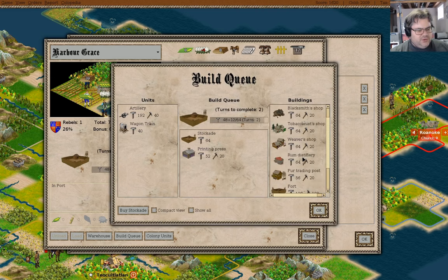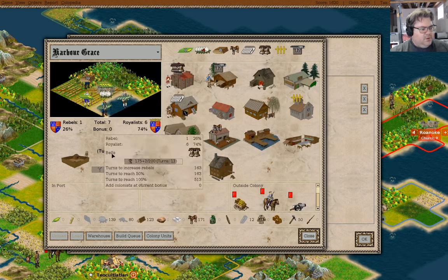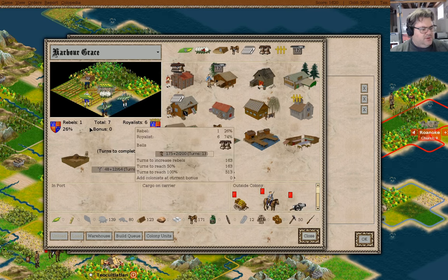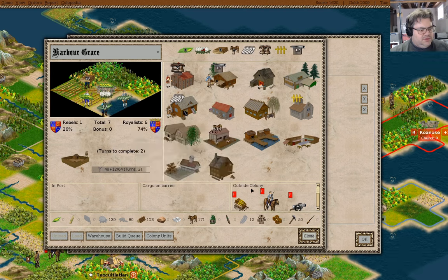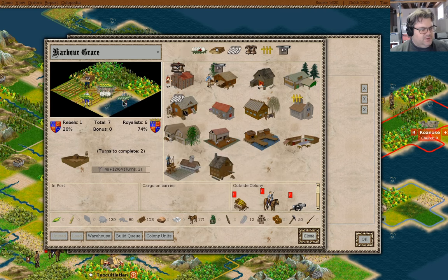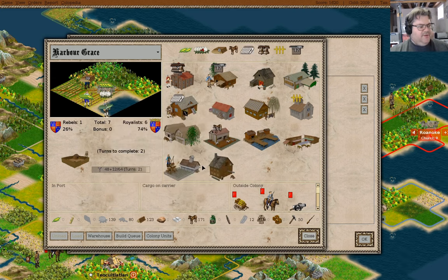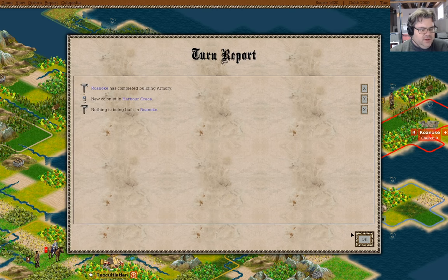Did we build the schoolhouse? Okay — warehouse, schoolhouse. What I can do here is move someone and assign them to teacher. Yeah, we can have expert fishermen going here. We're not going to run out of food by doing that. I think you need to go to St. John's — that's where that is needed. And we do not have the food, so this guy is going to have to be a farmer.